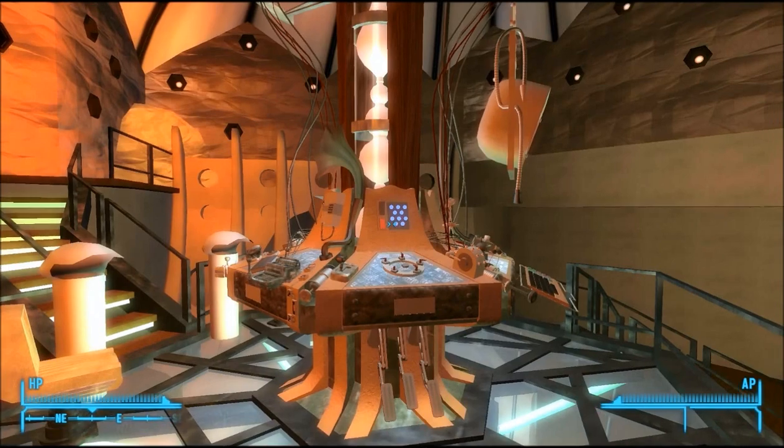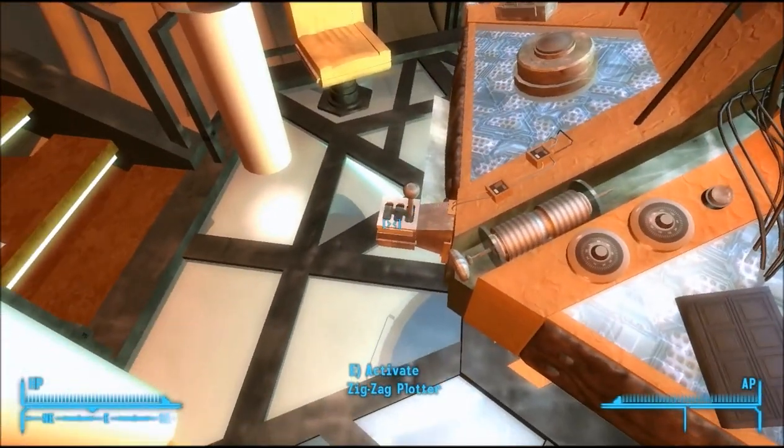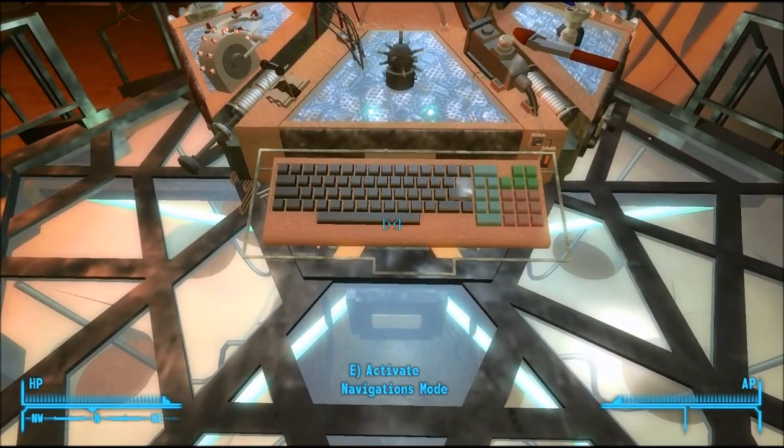First things you should know: at level 1 piloting skill you can use your zig zag plotter, which will allow randomised flights. At level 3 you can use your vortex loop, which will allow vortex flight, and at level 7 you can use the navigations mode, which will allow navigational flights.